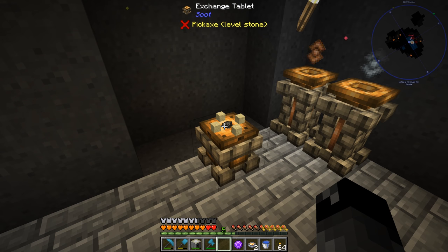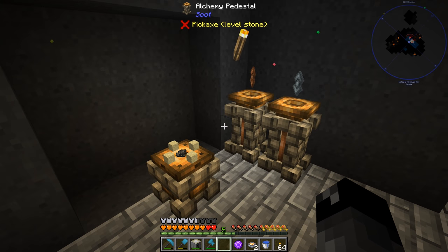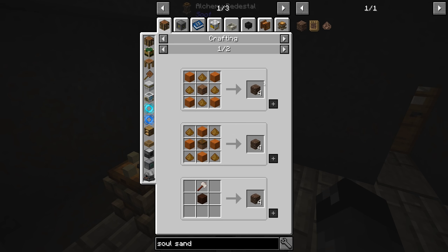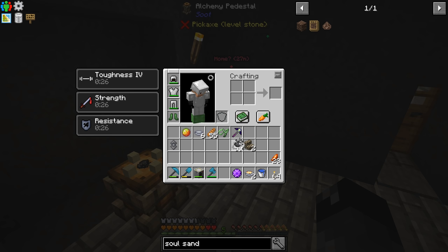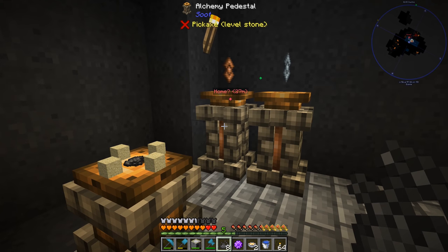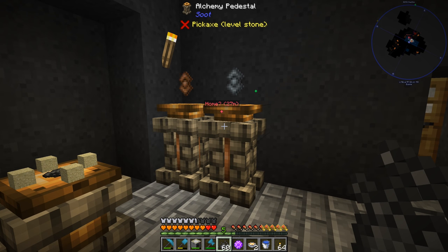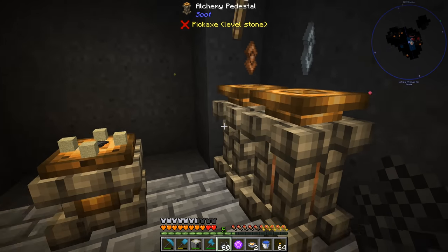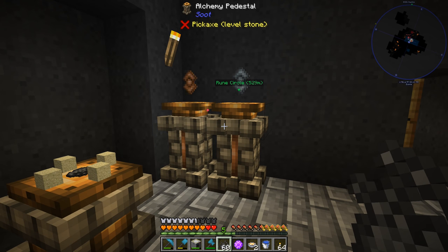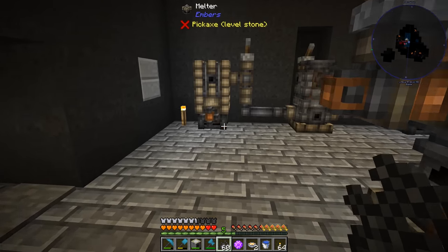So we have things together: another alchemy pedestal made, both the copper and silver aspectus made. I put eight sand on all four sides and eight ash in the middle. Going back to the quest: the copper one says between eight and sixteen, so we put eight ash in there. For the silver it says zero to eight so I'll try zero and see what happens.